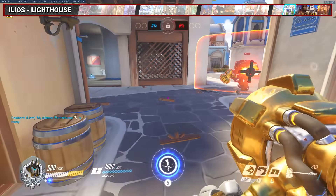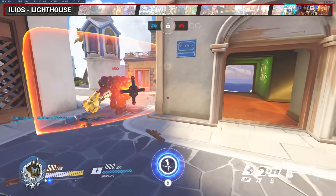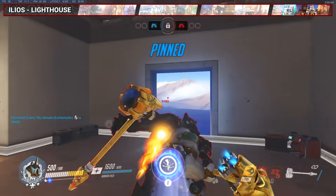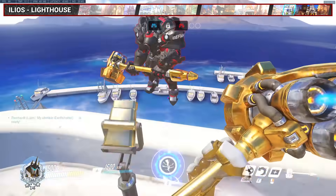For Busan Lighthouse, right at this choke, stay on the far side of the path, then jump, turn, and charge towards the center point. You pass through the back door and dump the enemy off the map — no problem.